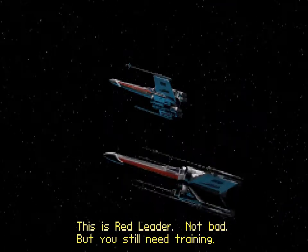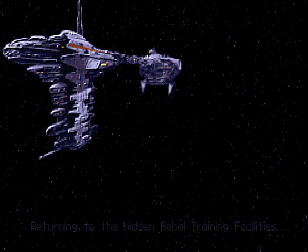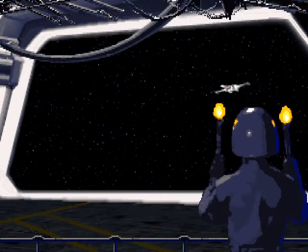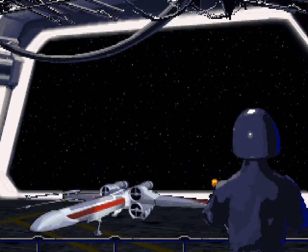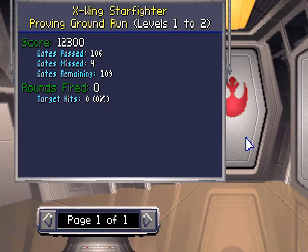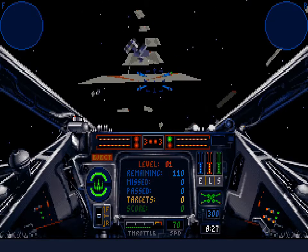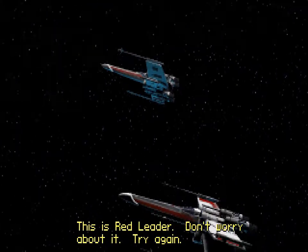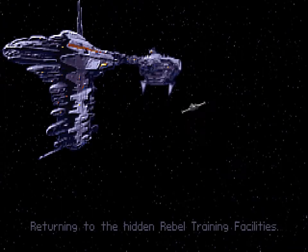This is Red Leader: 'Not bad, but you still need training.' We'll return to the hidden rebel training facilities. Before I move on to level two, I did want to show the cutscene for when you don't even make it past the first level. This is Red Leader: 'Don't worry about it. Try again.' Oh man, Red Leader — such a good friend.